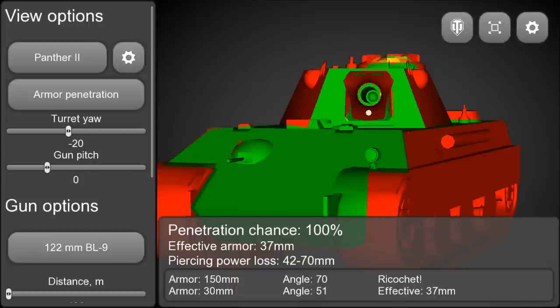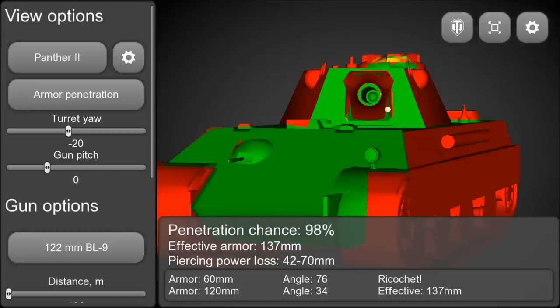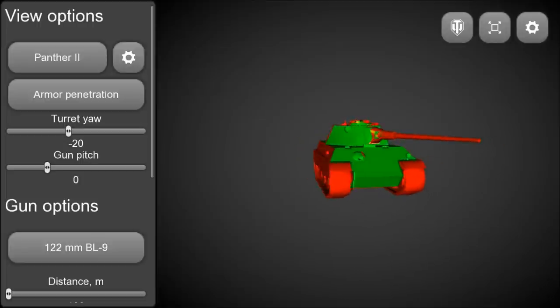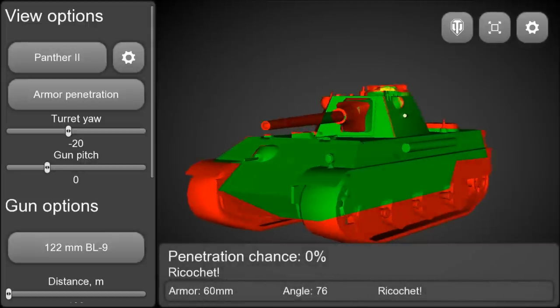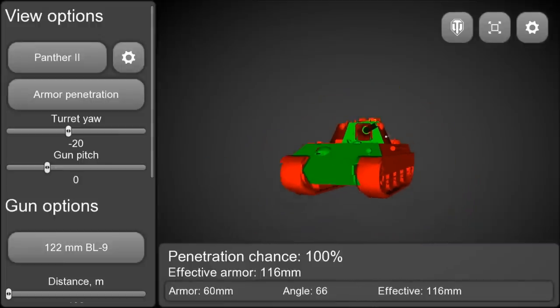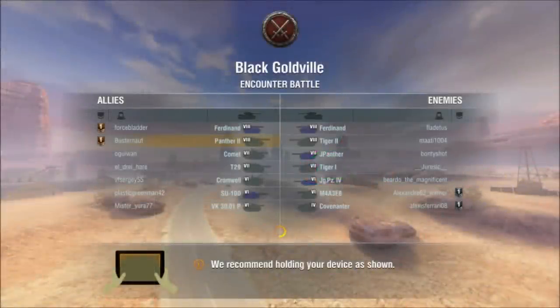If you face a Panther 2, just shoot it in the turret — it is only 120mm thick and completely flat. If you don't hit the gun mantlet or the cheeks you are good to go, or just shoot the front if you can see it. The armor is not that great overall, even though this line is the more heavily armored one. On the E50 you get much much better armor.